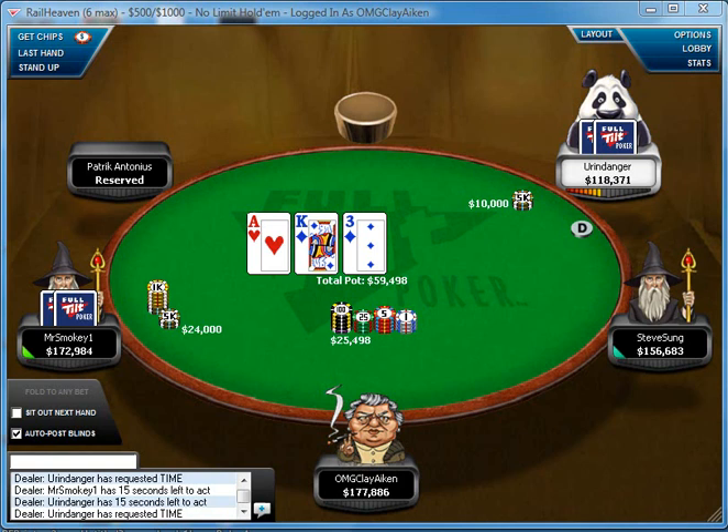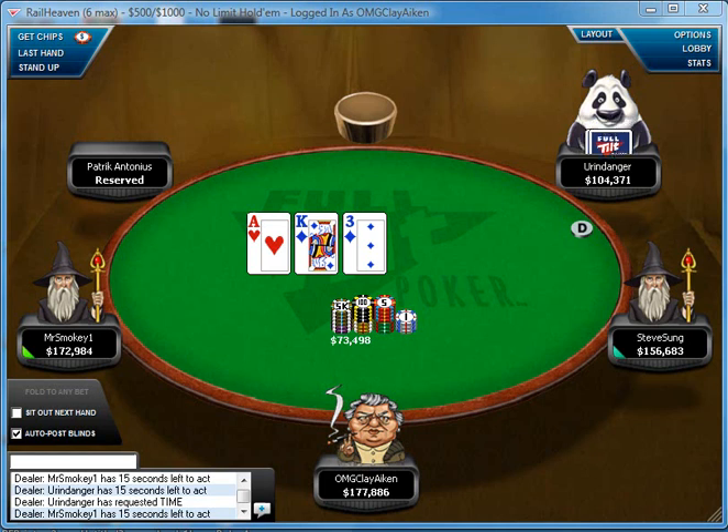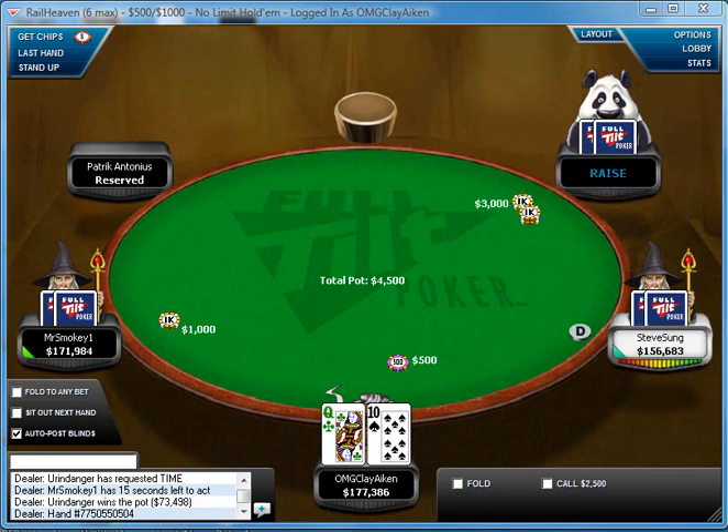This is pretty interesting. Z 3-bet Mr. Smokey, who called, and Z made a pretty small bet on the flop, which can mean a lot of things. On a board like this, it's tough for Mr. Smokey to have a hand that nails it, because aces and kings will be 4-betting most of the time, and so will ace-king. Pocket threes is really what makes sense, along with some big draws like ace-ten of diamonds. So Z doesn't have to bet that much because Mr. Smokey's range is super weak. With all of Z's air, he can bet small and get a lot of folds. Mr. Smokey should have a lot of pocket sevens or eight-nine suited that will just fold to a small bet.